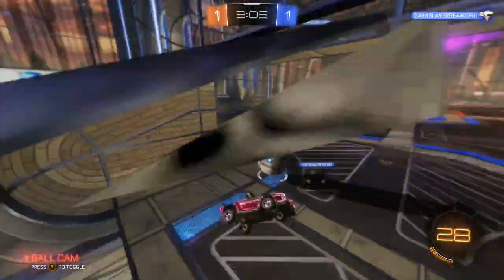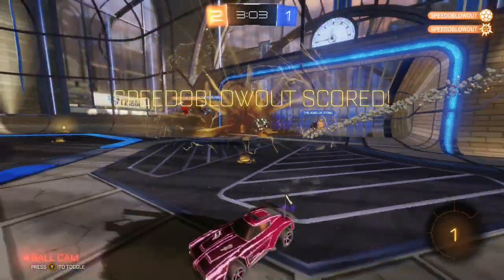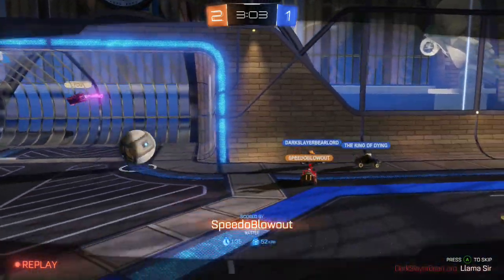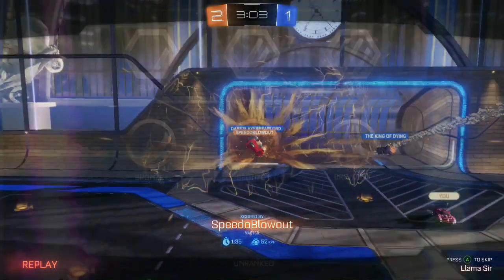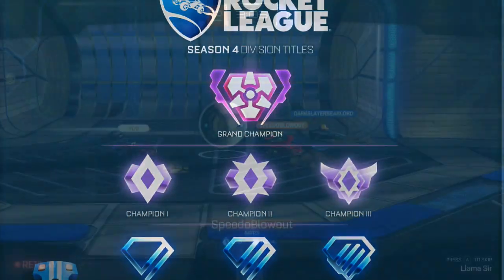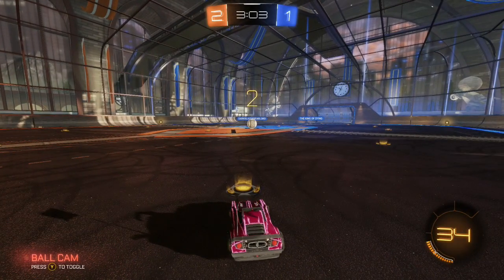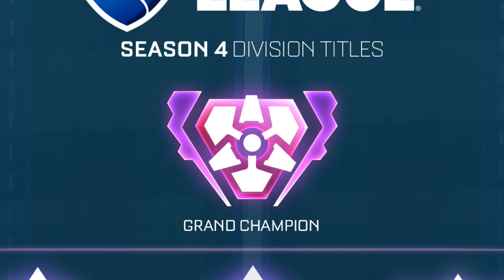Getting into the third fact here, this one has to do with Season 4 and more specifically the brand new division titles within this season. A while ago they announced that Season 4 is going to be starting with 7 new divisions: Bronze, Silver, Gold, Platinum, Diamond, Champion, and then Grand Champion. All of these symbols just look so freaking clean and really, really nice, especially the ones like Diamond and then Champion. But on top of it all, we have the Grand Champion symbol, which is just insane.